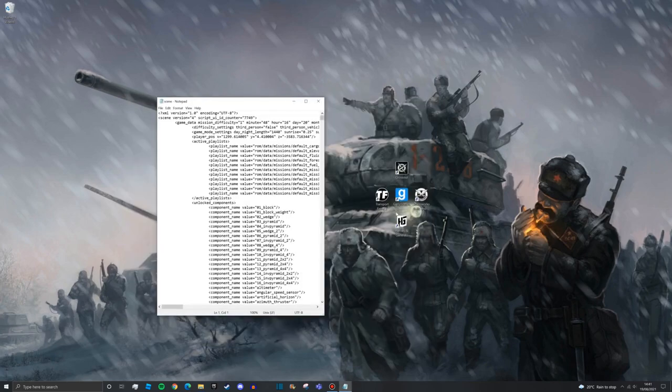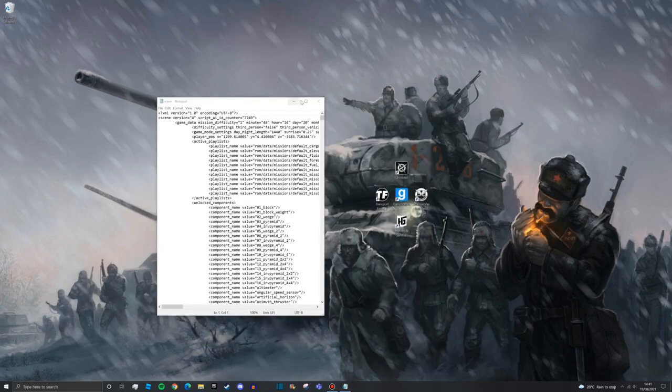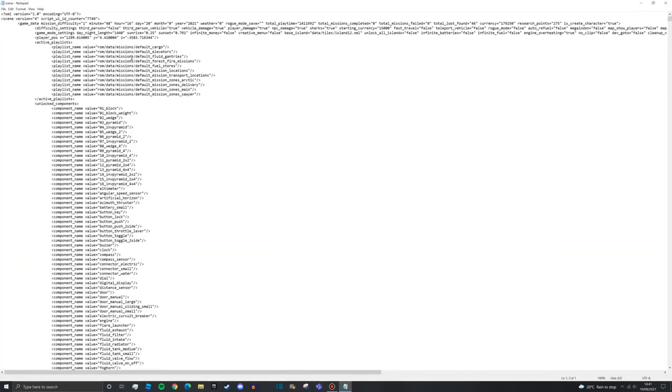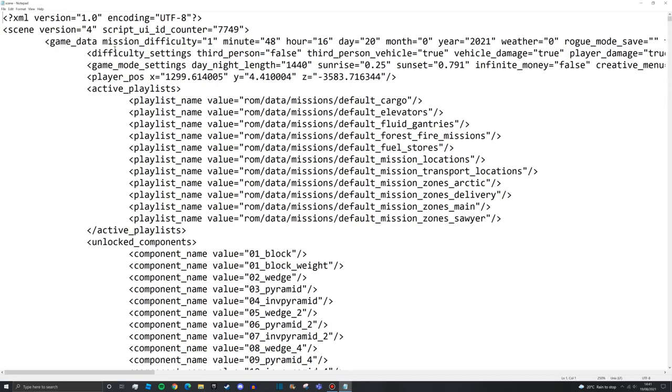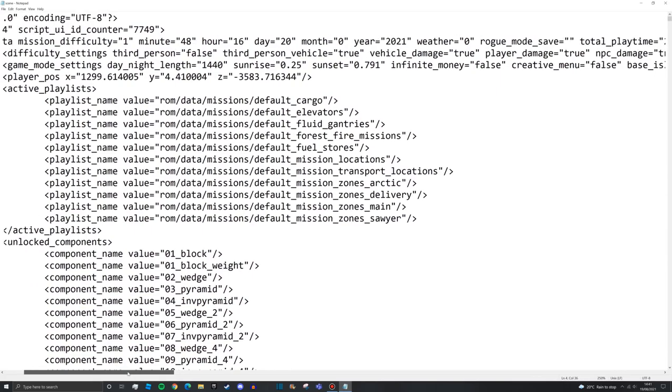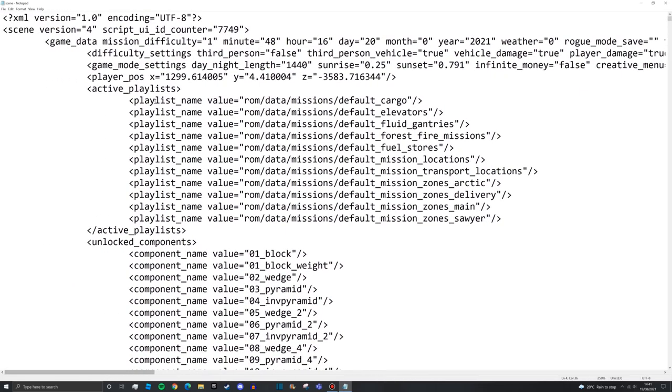We get the scene file open in Notepad. Close the file explorer since we just need this Notepad. Go to full screen and you can see at the top of the screen there are a lot of settings. I know this looks a little complicated at first glance, but it's very simple.